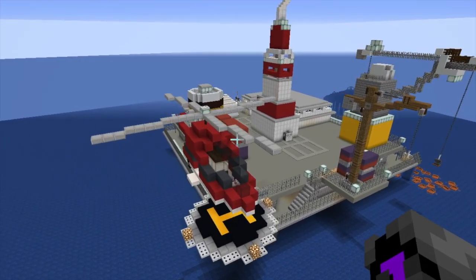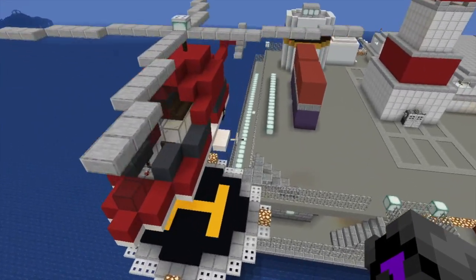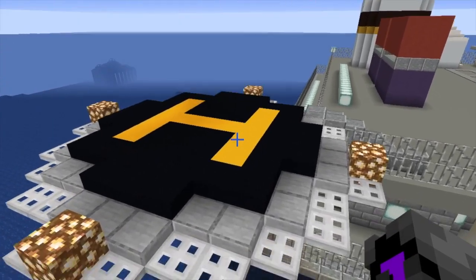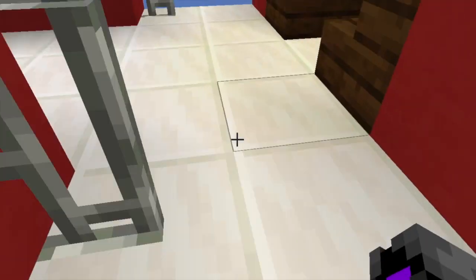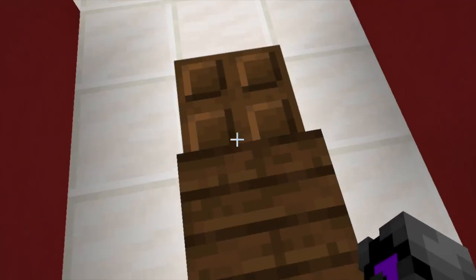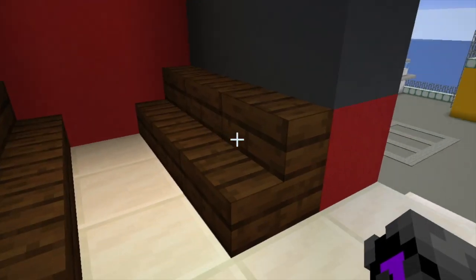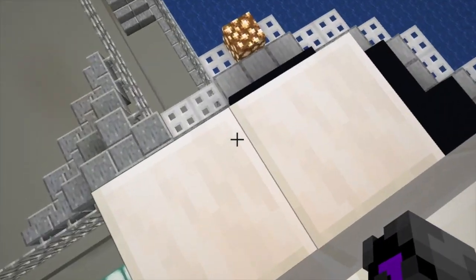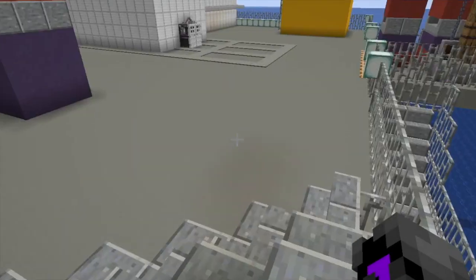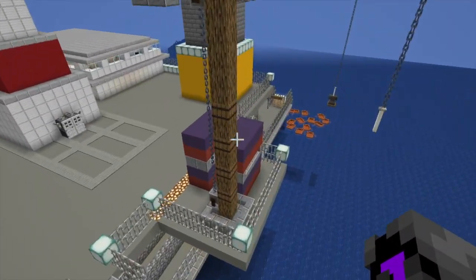Here is a helipad — a platform with a helicopter which lands here. The cockpit sits here and controls the helicopter. People will sit here as well, because a helicopter is also transportation. Let's get down now.